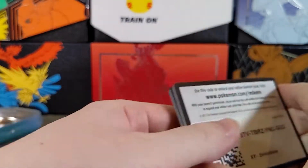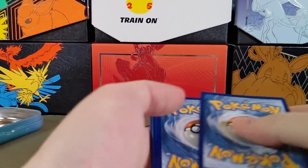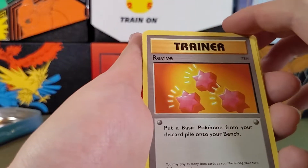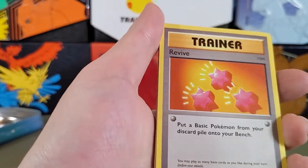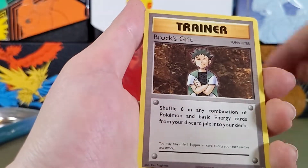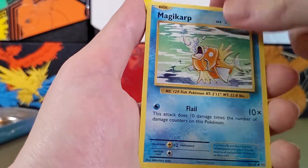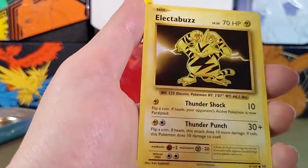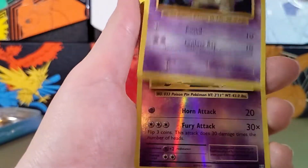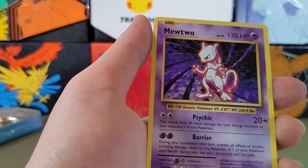Oh, it's a green code card — what does that mean? Here's the code card. One, two, three. This is uncommon. Revive, Haunter, Brock's Grit, Darkness Energy, Magikarp, Weedle, Electabuzz. Nice. Drowzee, Nidorino as a reverse. And at the end, Mewtwo.